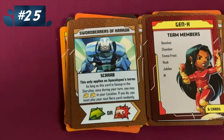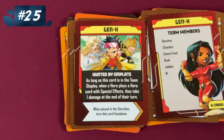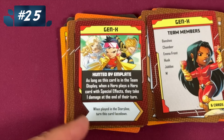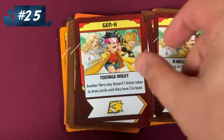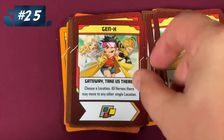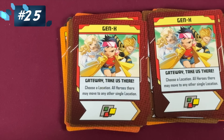Gen X — this team is too small in my opinion, and I complain about things like where's Blink. As long as it's in the team display, when a hero plays a hero card with special effects, they take one damage at the end of their turn. In Gen X, they all have lots of cards like that. Here, when you do two or more actions on a single turn, you get a token — great card, no icons. Someone else can draw an action token or discard an action token to draw cards. I would actually rank this team lower, but the two gateway cards — pick a location, everyone there can move to another location — are pretty awesome, especially considering there are wilds on the bottom.